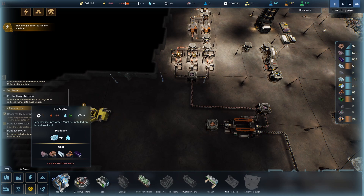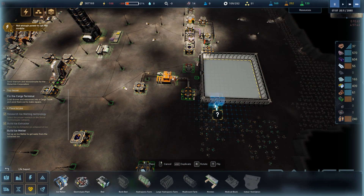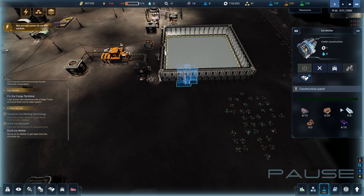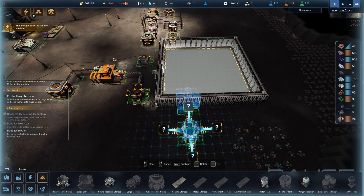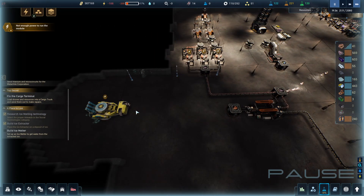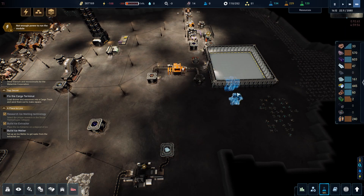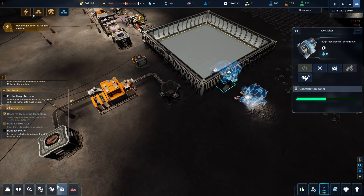You can find the ice melter under life support — it's going to take this ice and transform it into water. It must be installed on the external wall, so it needs to go over there. The problem is it's quite far, so we're going to have a storage unit for ice. It'll cost quite a bit of resources but mostly basic ones, so that's fine. Then we'll have a bulk storage that goes over here and takes the ice. In the future we can also have a belt going there.